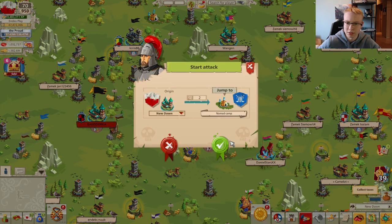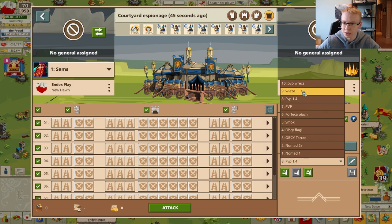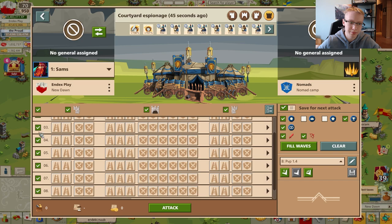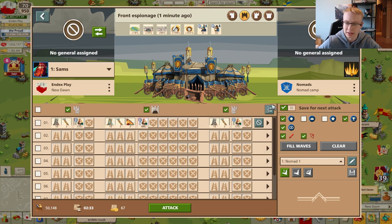Now let's go back to the target we spied before and tick all waves. Presets are the most important change — autofill hasn't changed much, we can fill waves, clear waves, and change settings as before — but for presets there is a small change. You can choose presets as before and change the name, but now we have three buttons instead of two. The first button applies the preset to the first wave only, so no matter which waves you have chosen with those checkboxes, it's always going to fill the first wave.